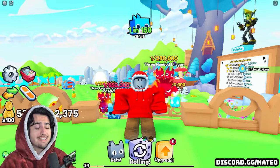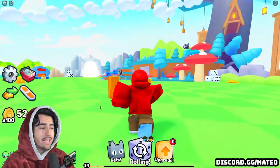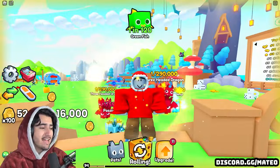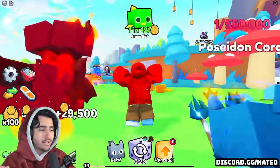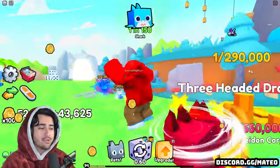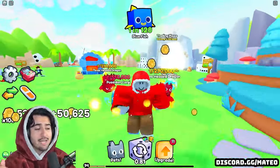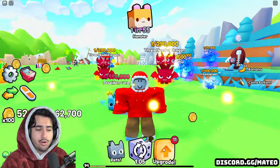Starting off with number one: the most important thing when beginning the game is to get your coin multiplier up. You can see this on the left side — the current top multiplier you can get for your coins is 100. Every set of quests that you complete on the right side of your screen is going to increase that multiplier and enable you to make a lot more coins, which allows you to buy all of the important upgrades.